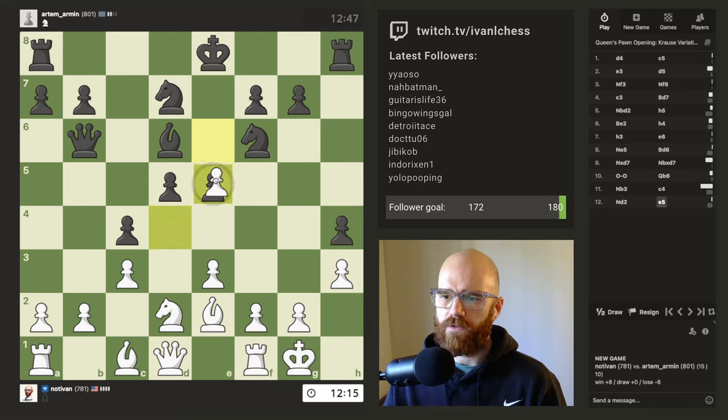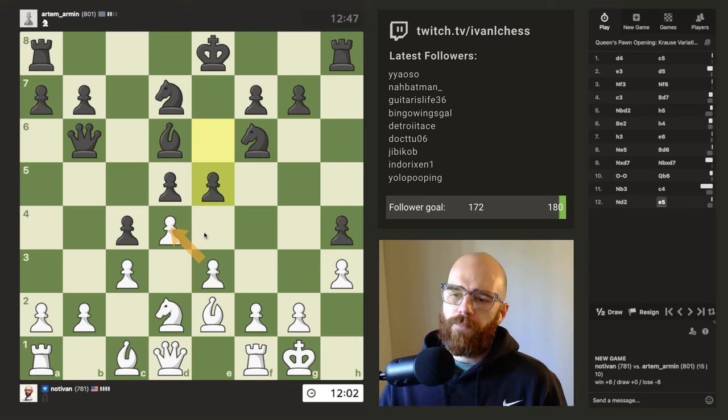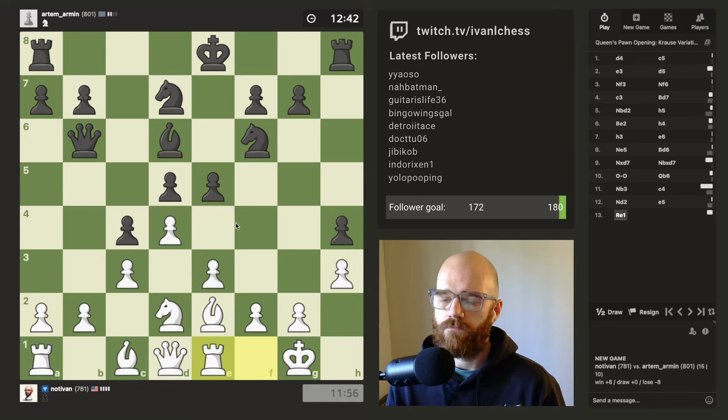It looks like he had that idea first — so he'll probably take with the dark square bishop here, or even with his knight. I'd almost rather let him take just so I can open up this diagonal here. I know it's really tempting to take, but he has a lot of options. I'd rather minimize his options — I'm just going to go E1 and continue with the original plan.